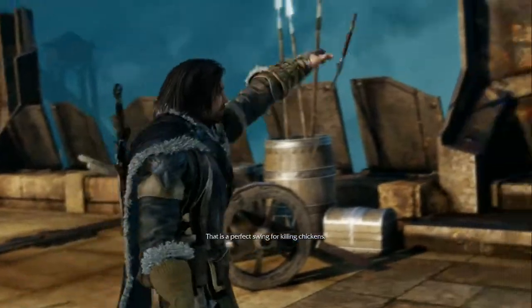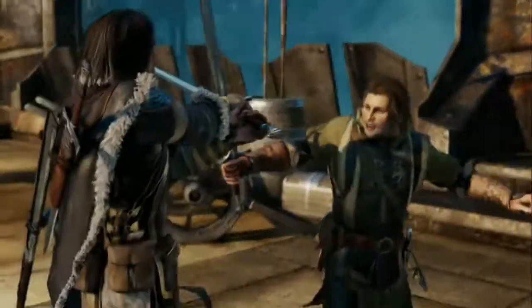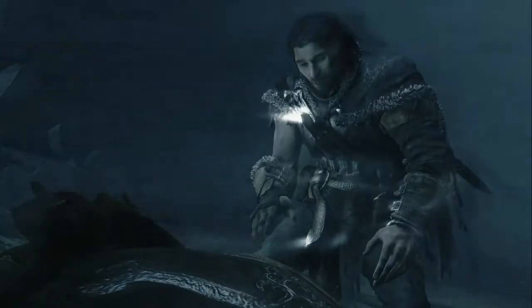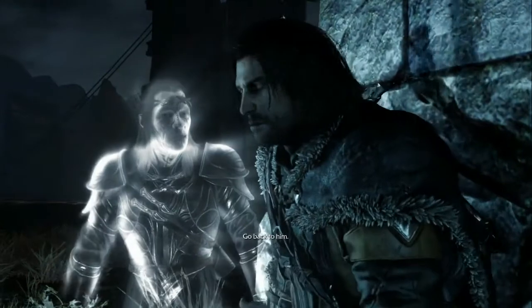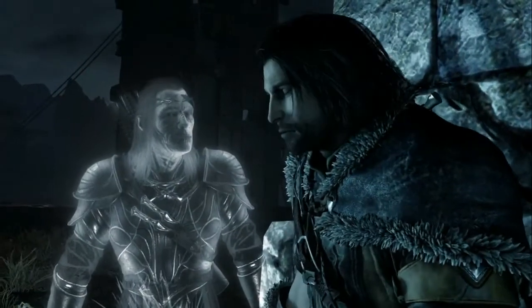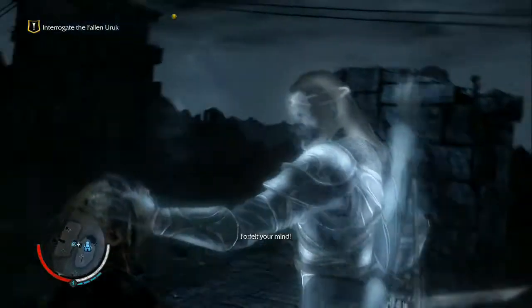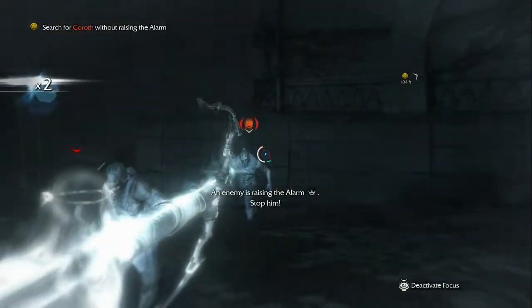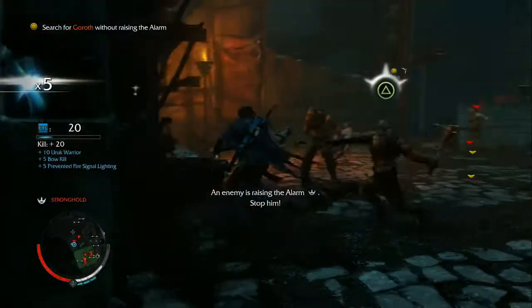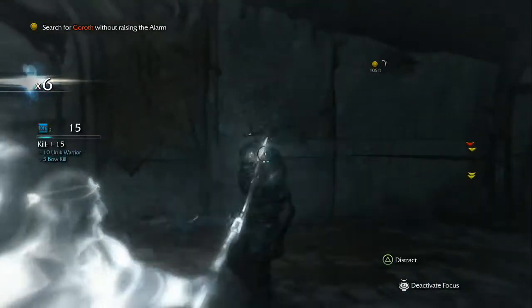The story follows Talion, a ranger of Gondor stationed at the Black Gate of Mordor. After the opening events that set up the game's narrative, Talion finds himself cursed — trapped between the lands of the living and the dead, his body joined with a mysterious wraith that gives him extraordinary powers, such as allowing him to cheat death, fall from incredible heights without a scratch, and dominate the minds of the Uruks, bending them to his will. It's up to the two of them to face off against the evil forces of the Black Hand to break his curse, all the while uncovering secrets about the wraith's past and cutting down legions of Uruks that stand in their way.